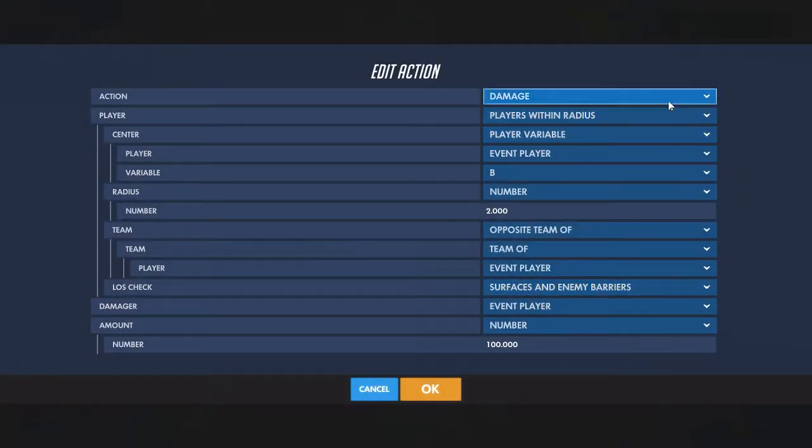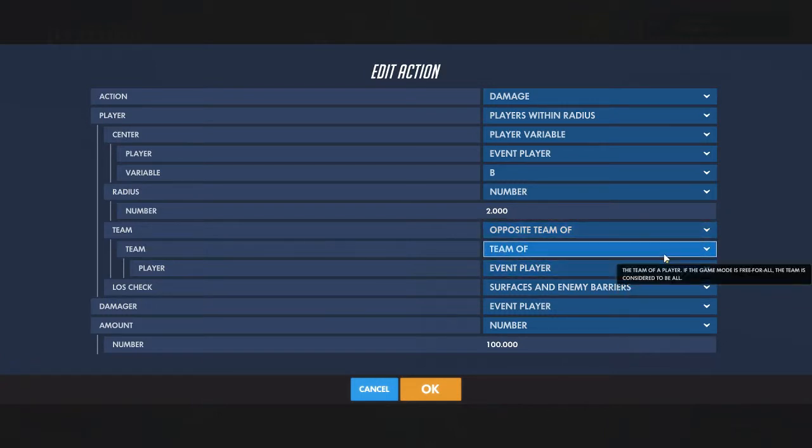After that you do 'damage players' at the radius of the projectile position, however big the blast radius was. Then it would damage the opposite team of the team of event player. You could also do all players if it's something like D.Va bomb that could affect your team, or like Ash's TNT which can affect yourself. You could also add event player along with this so it only affects yourself.